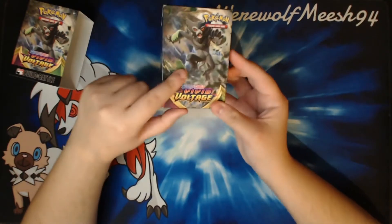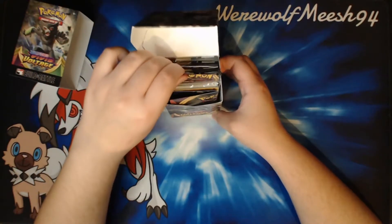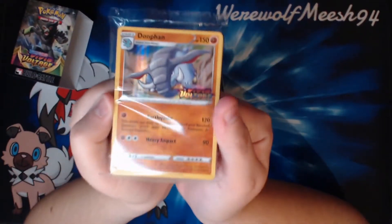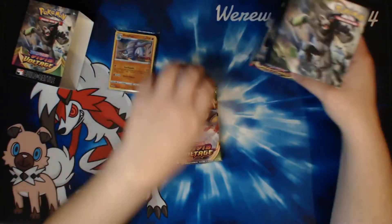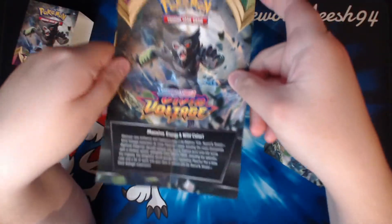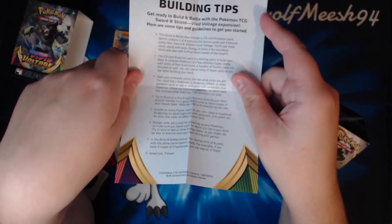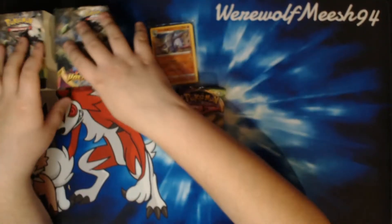Apologies for any glare, by the way — I'm still figuring out where to put the light. This is what the box looks like; I really like the box. This is Zarude, by the way, if you don't know who this is. We don't have Charizard unfortunately — we have Dunfan this time, which is pretty cool. I'll crack that open in a minute. And then of course the four packs and the little leaflet, which I don't think I've ever shown — just talking about the set with building tips and how to play.